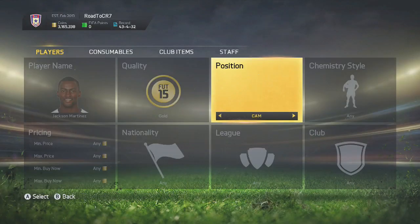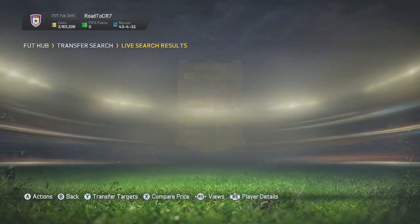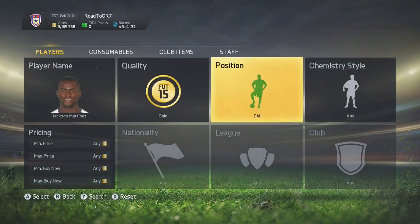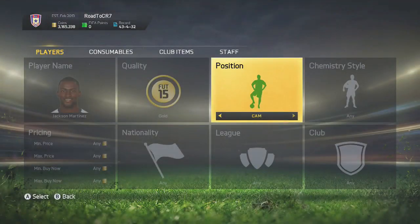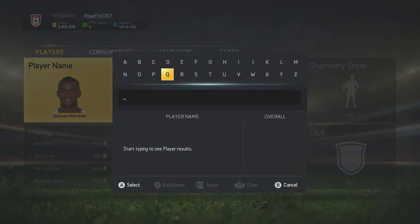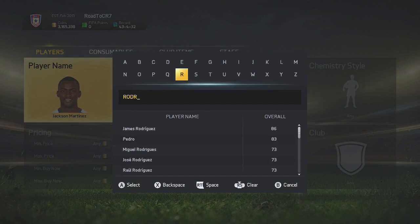The player we're doing right now is Jackson Martinez — you can see it's central attacking mid. Search up, see if you can find any open bids. Go through different players; there are so many you can do it with. There's Remy, Martinez. For CAMs you can do it with Diego, Ronaldinho — there's just an endless amount of people you can do this with.